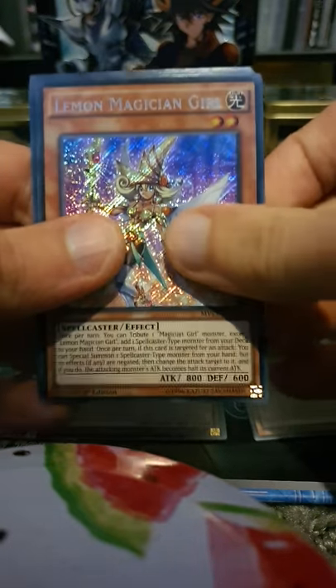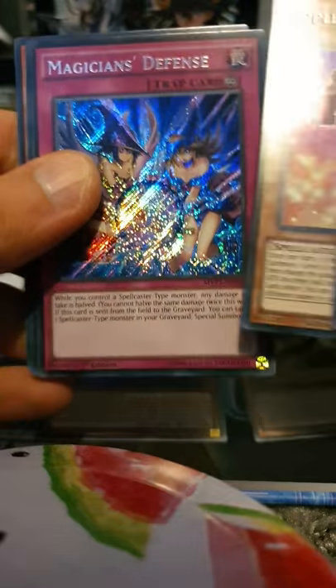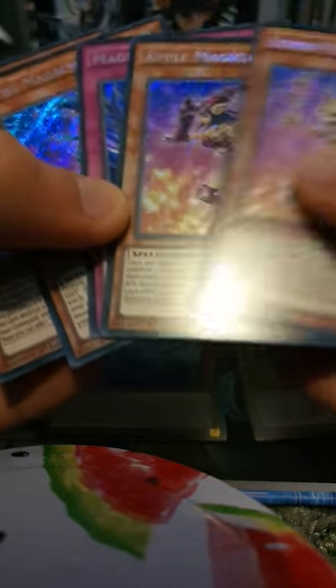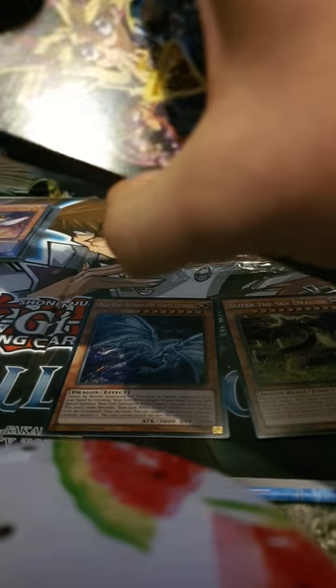Let's see what we get in pack three: Lemon Magician Girl starting us off, Apple Magician Girl - this is the pack of the Magician Girls - Magician's Defense, Kiwi Magician Girl, and Blade Garudia the Cubic Beast. Three Magician Girls: Lemon, Apple and Kiwi. That's a great pack for those three girls.